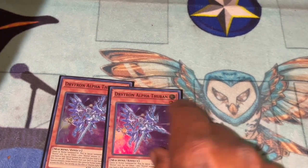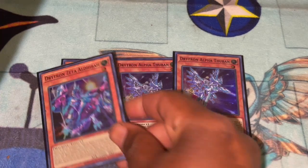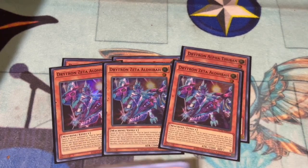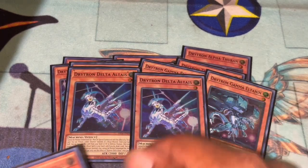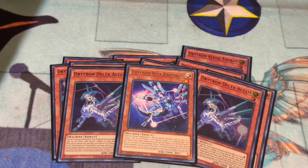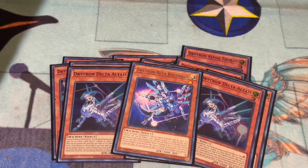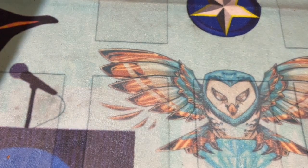Now the Dry Tron names: Dry Tron Alpha, Thuban — searches Ritual Monsters, Zeta searches the spells, Gamma grabs back from the graveyard, Delta draws. And yes, I'm even playing the 13th name, Dry Tron Beta Rastaban, simply because of Crow, because of Bestial, because of Shifter, because of so much other stuff — this actually kind of matters right now. I also feel that you always want to open two names, so why not play another one? Can't say enough about how much you need to play that many names, because the names are everything in this deck.